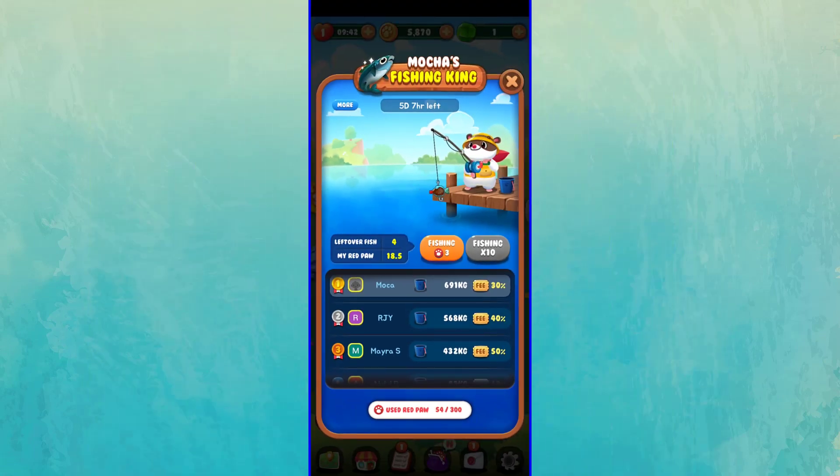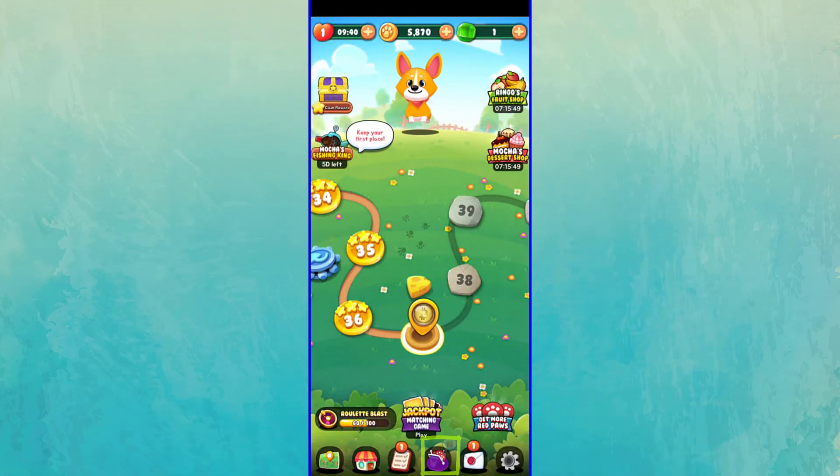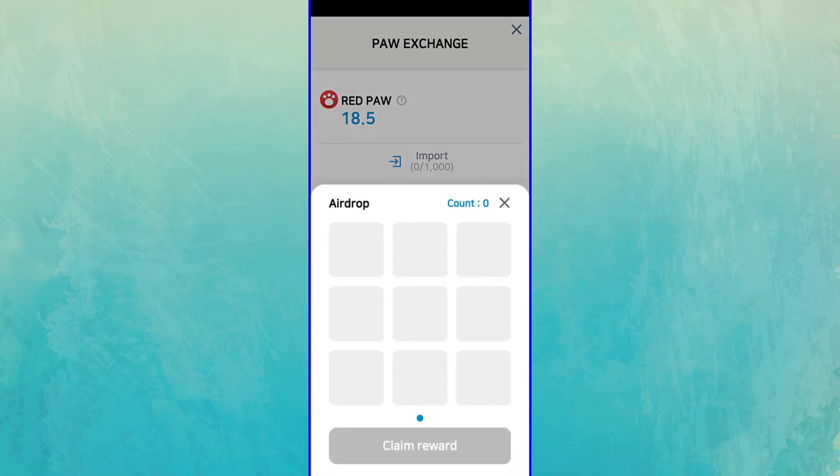To withdraw your Blue Poe tokens, you must go to Poe Exchange and click on the Airdrop button. Then your tokens will be sent to your Play Wallet.